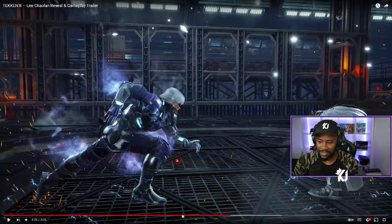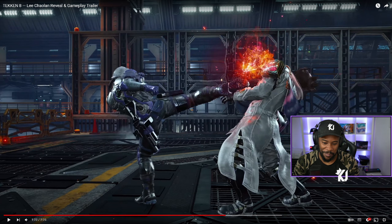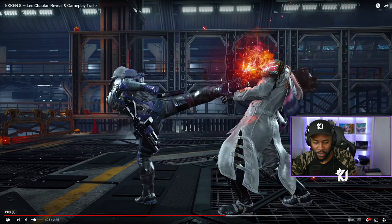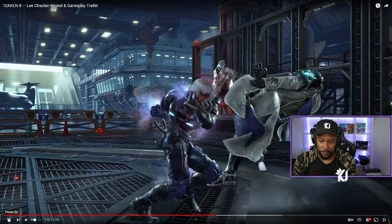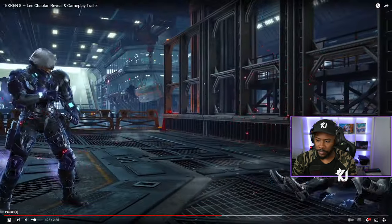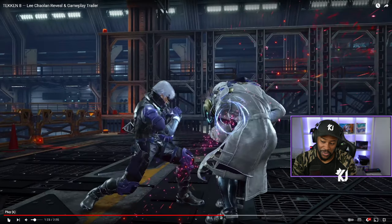Down 2 on counter hit — I think this is probably going to be plus 14. Most moves that give that kind of stun effect where you crouch on the floor for a bit, in Tekken 8 it seems you're plus 14. No idea though — I have no access to frame data so I can't really confirm.